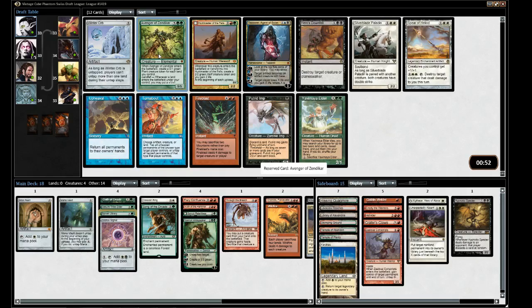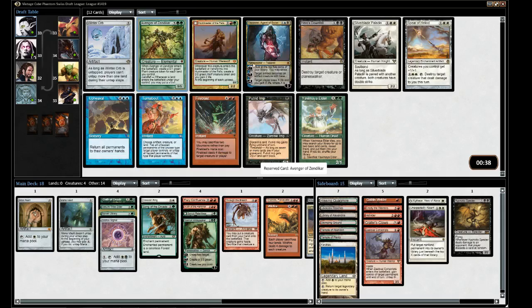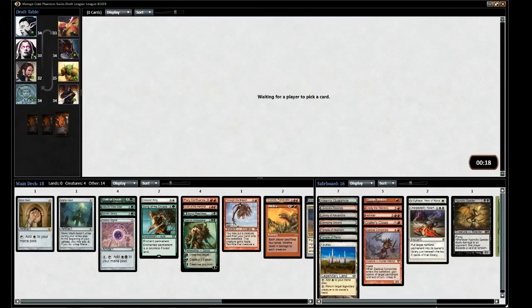Here's Avenger of Zendikar — really the mono-green deck — this is really not the best card with Oath for obvious reasons. Is there anything otherwise? Huntmaster — also not fantastic with Oath. Tezzeret... wonder if it's a Winter Orb. I'm going to take the Avenger and just sideboard it as a possibility.